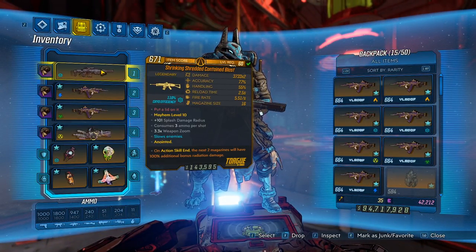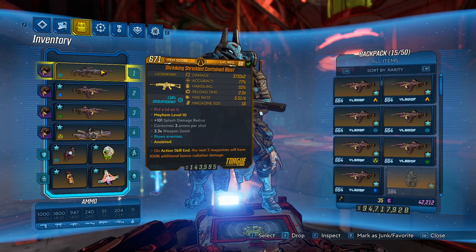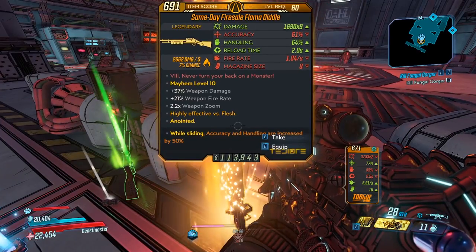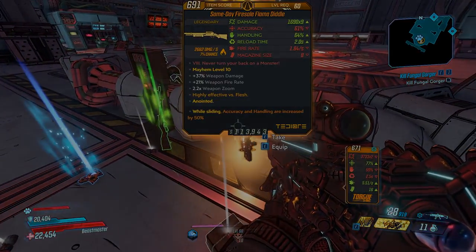Final thoughts on the Contained Blast: this gun is great. It puts out great damage and it's very spammable. There's not really a whole lot else to say about it. As for the complaint, it is not very accurate, so landing shots on crits from longer ranges can be difficult. Overall, it's a pretty solid gun and super easy to farm. Go ahead and pick it up and try it for yourself. Anyway, I hope you guys enjoyed the video — if you did, please be sure to leave a like, and if you really enjoyed it, be sure to sub. You guys have a great day and I will see you all later. Peace out.